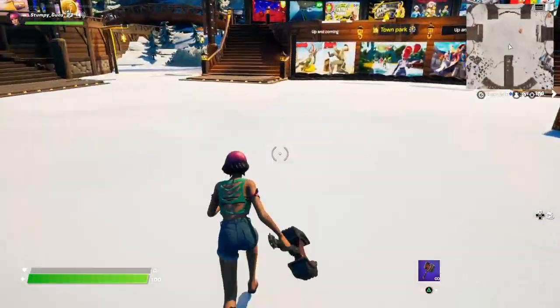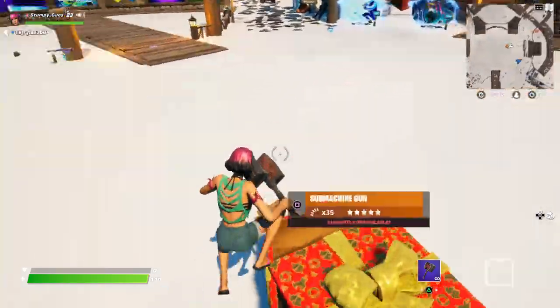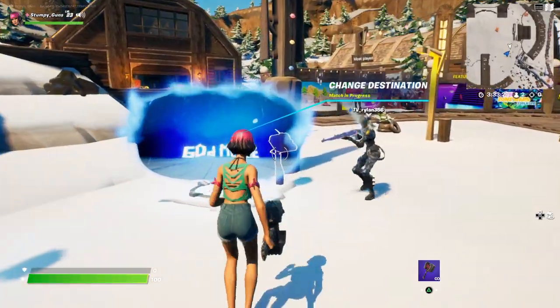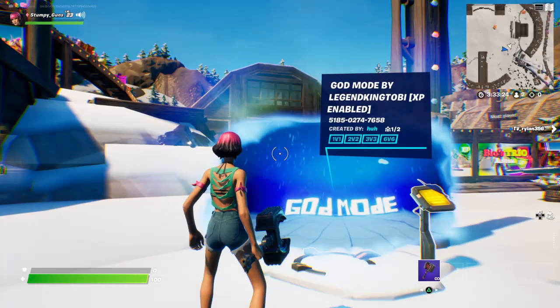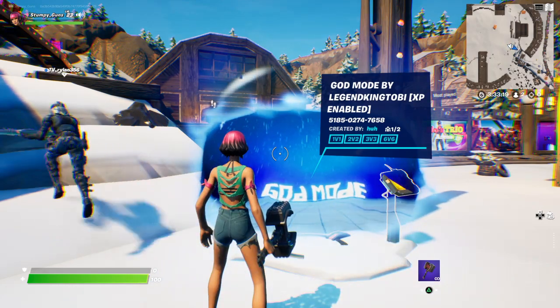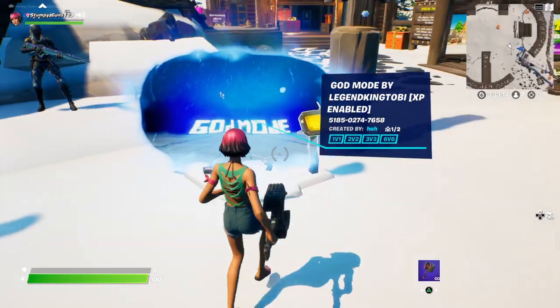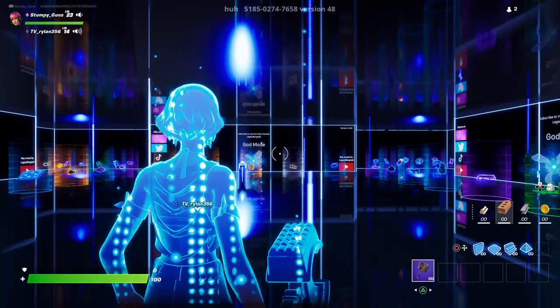I'm gonna teach you how to get god mode in the hub. Me and one of my friends are in creative. What you gotta do is go and type in the code right here. It will show: five one eight five zero four two, zero two seven four, seven six five eight. It will say 'Gold Mode by XD and 80' and then you go in and it looks like Challenge Island.